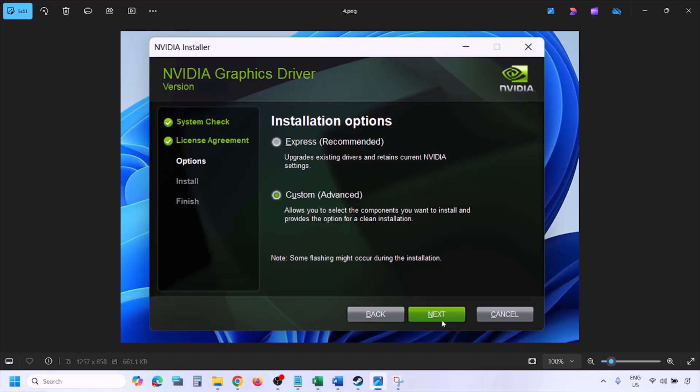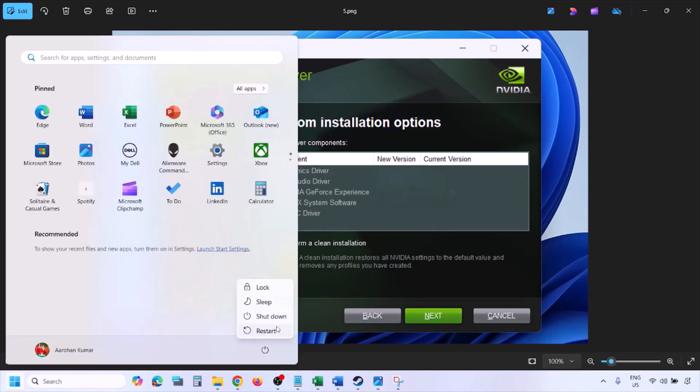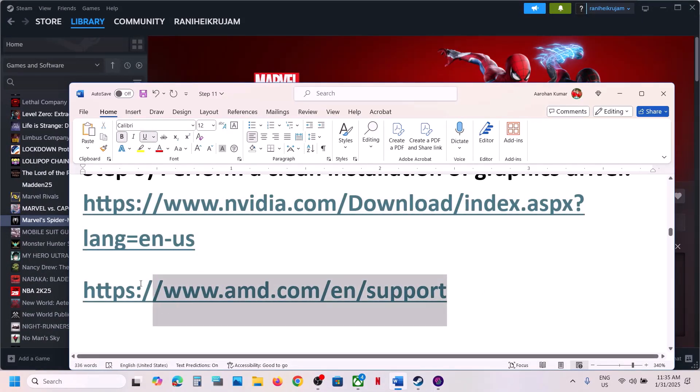Put a check on the box which says 'Perform a clean installation' — make sure you check this box. Then click Next and let the installation complete. Once done, restart your computer, and after the system restart, launch the game.